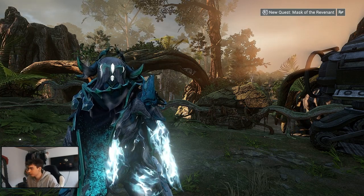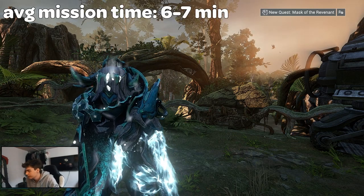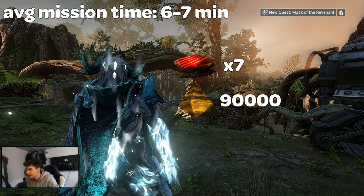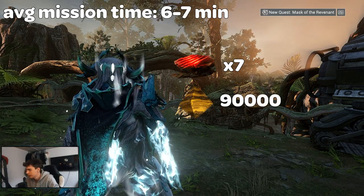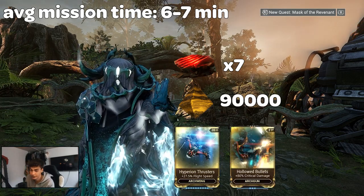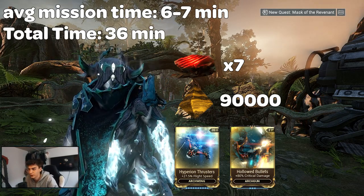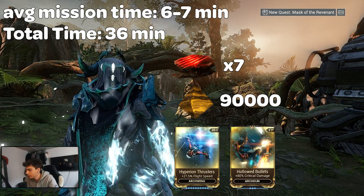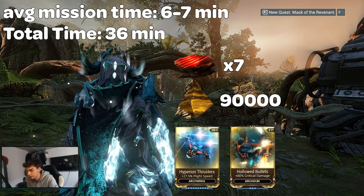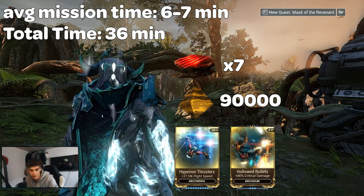For the final results: we had an average clear time of six to seven minutes per mission run. We got seven Thallium on average per run. We also got 90 affinity for every run. The rare mods we got were Hyperion Thrusters and Hallowed Bullets. In total this took around 36 minutes to get the Itzal from zero to 30. Adding the time to get the affinity blessing from the relay, it took around 40 minutes total to max it out.